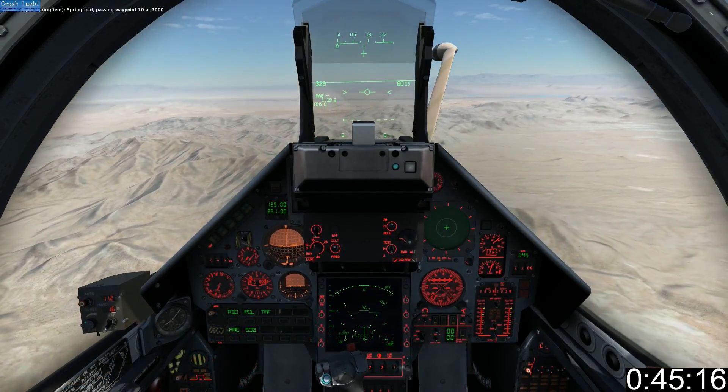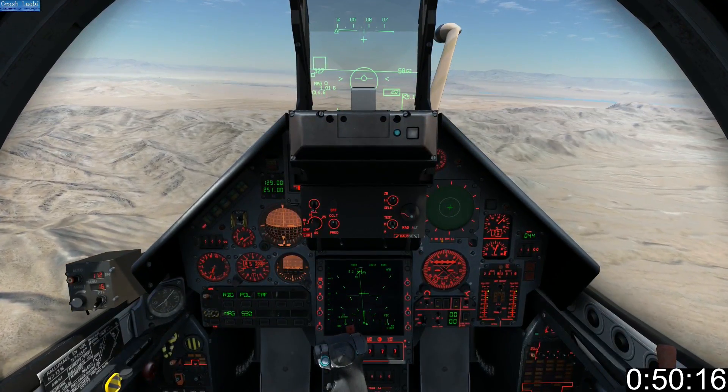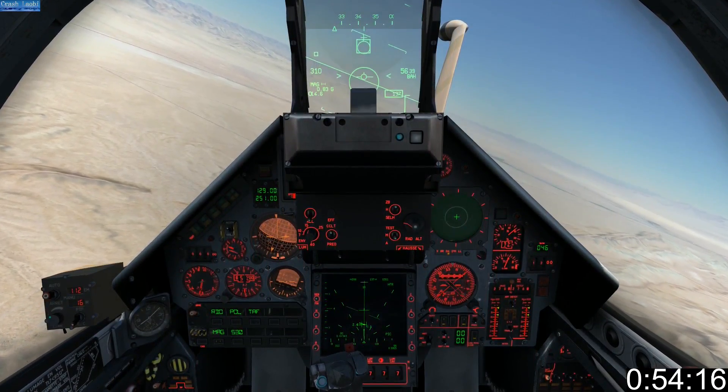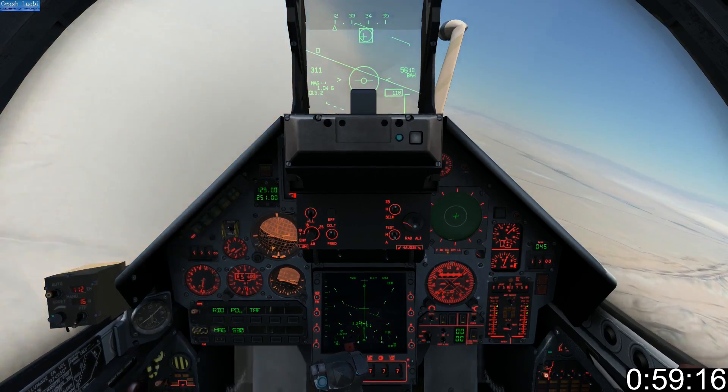In this second example I'm using short range radar. As the target crosses the 10 mile threshold, press special mode forward or aft to begin radar tracking. Keep the cross close to the tracking box. When the tone changes, press the lock button. And when you're satisfied you'll get a good kill, fire your missile.